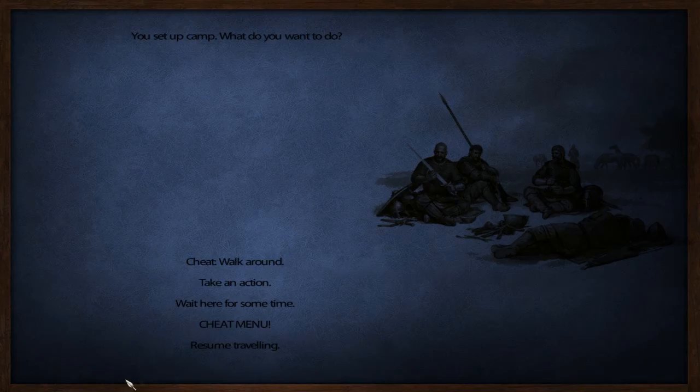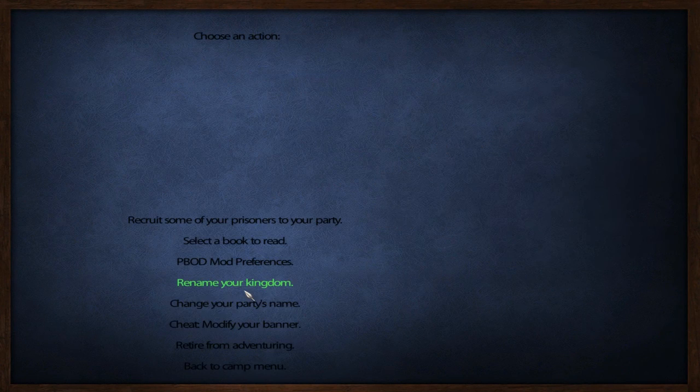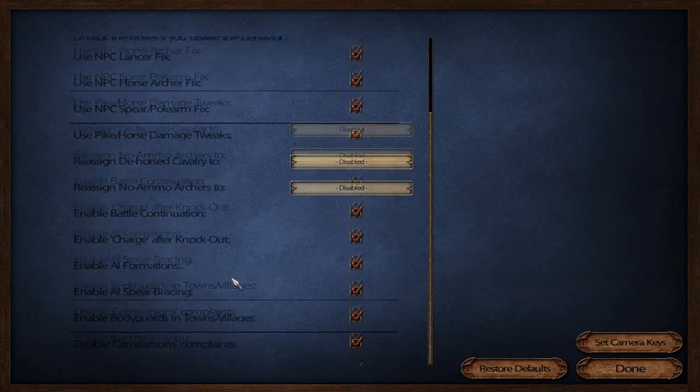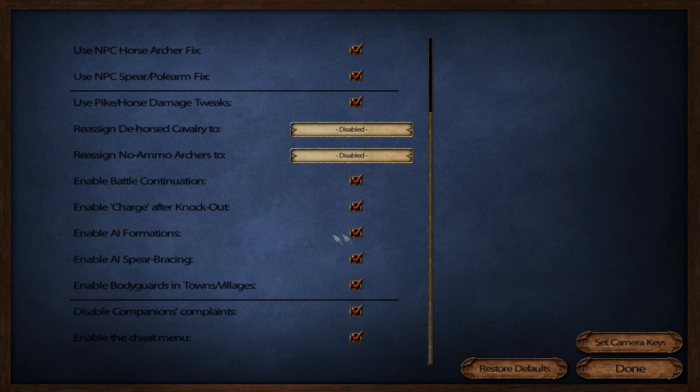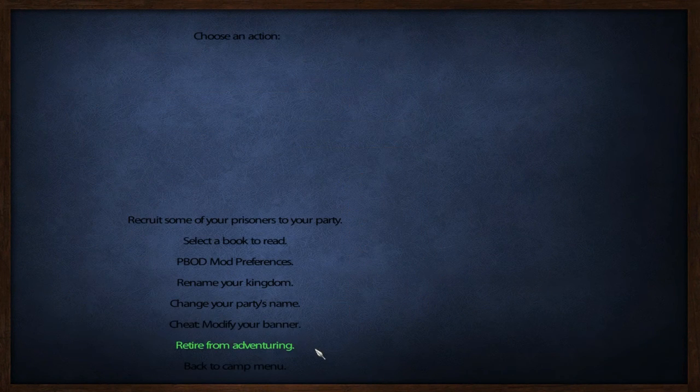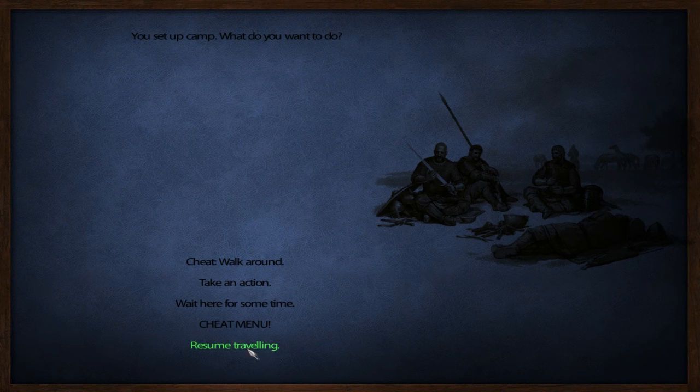I've set up my army and before we go anywhere I think we should take a look at this. I've already ticked all these in — the AI formations are ticked in so they should form formations. I'm not sure why they don't.